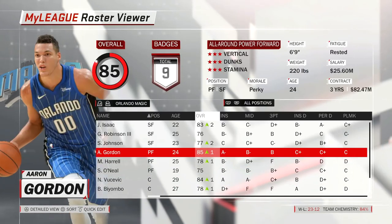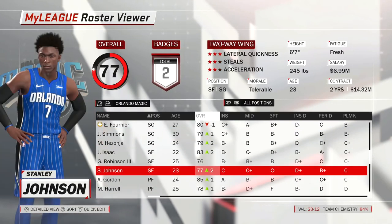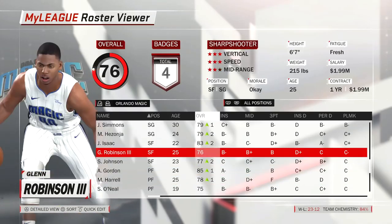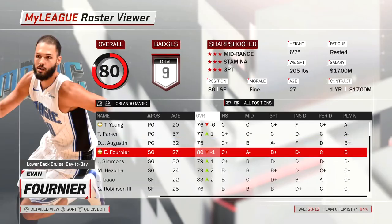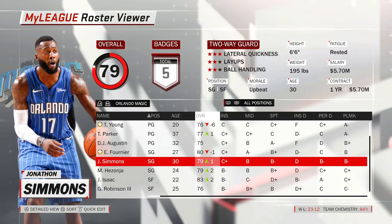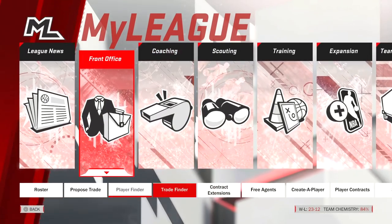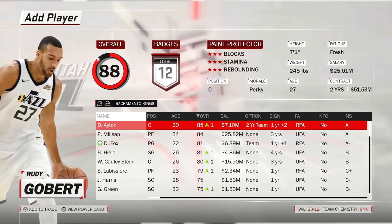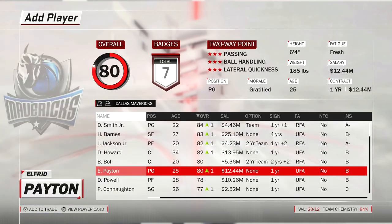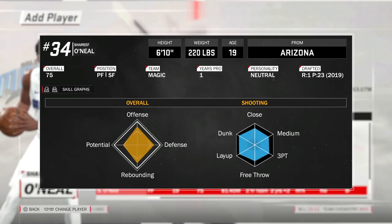Trading Ike makes no sense — he still wouldn't play there. They have Harold, Aaron Gordon who's their best player, Jonathan Isaac, Glenn Robinson — a bunch of shooting guards. Hopefully they're not going to try to get Mario Hezonja. I want to keep this thing realistic — I'm not gonna be giving them a major bag.